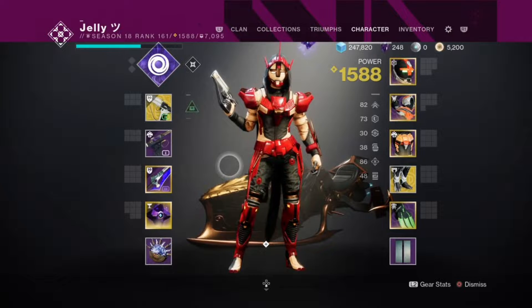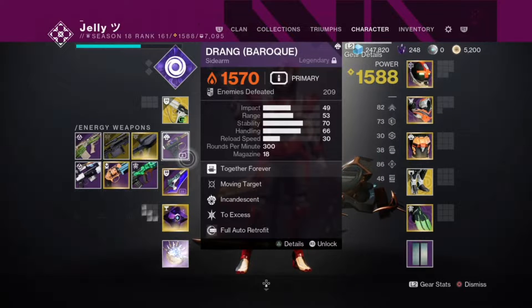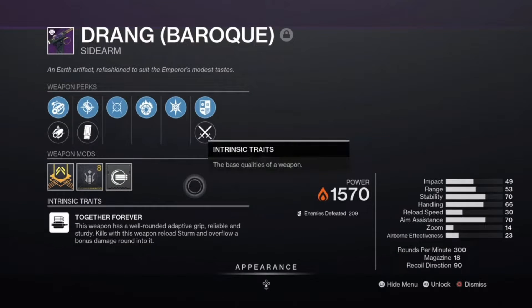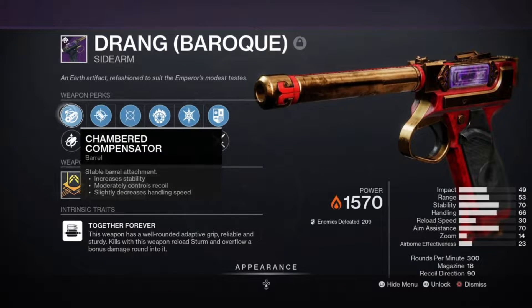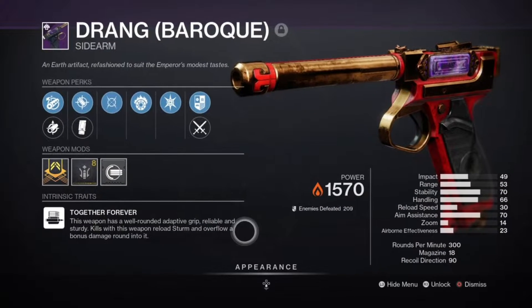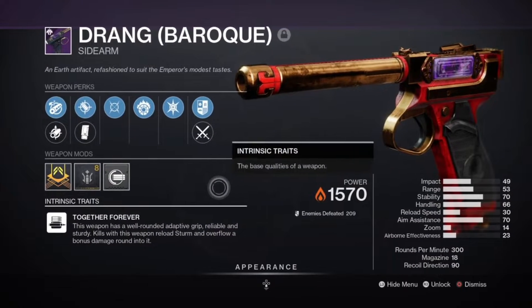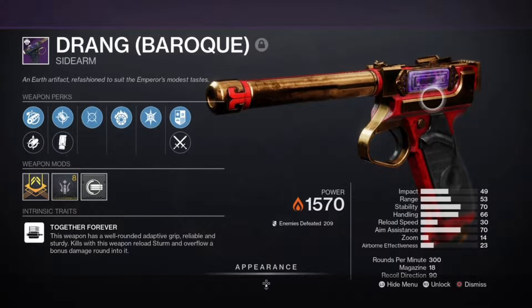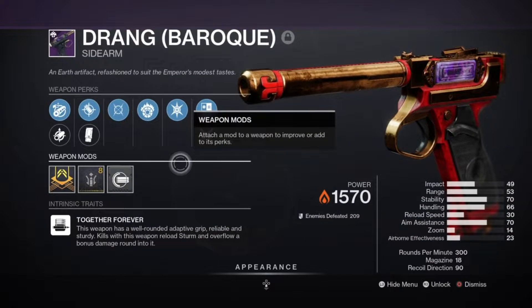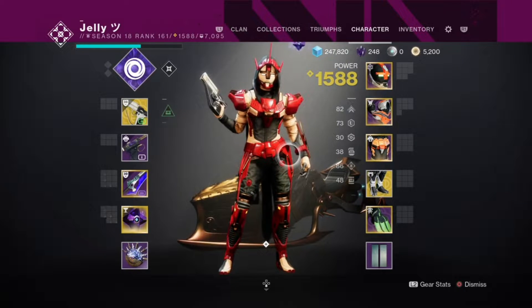Drang is gonna feel really good now. The roll we have on Drang is Incandescent, Moving Target, Accurized Rounds, and Chamber Compensator. The range isn't really that bad, but we could do better — though that doesn't really matter because sidearms got buffed to where you can actually hit from farther away. Drang on controller feels really really sticky.